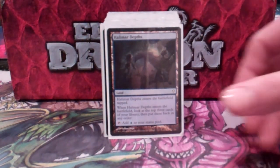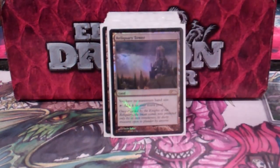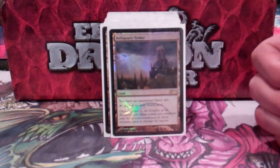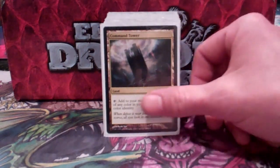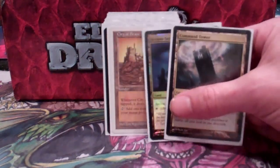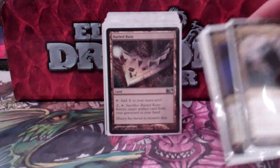Halimar Depths — always good in any blue deck. Running a Reliquary Tower; I don't really have a lot of draw in here, but when I do, it's big draw, so I want to make sure that I keep my cards. Next is Command Tower, Arcane Sanctuary, and City of Brass — my three all-colored lands.